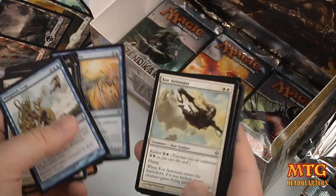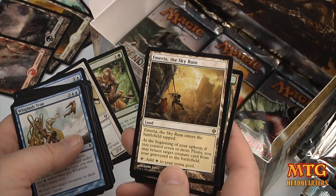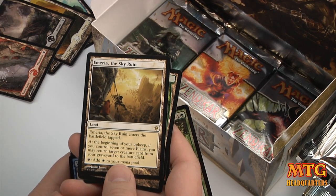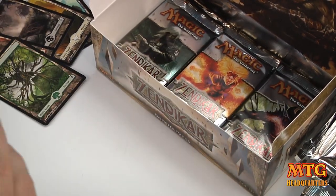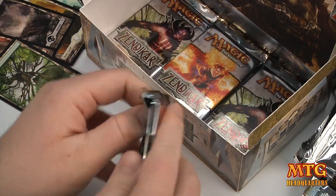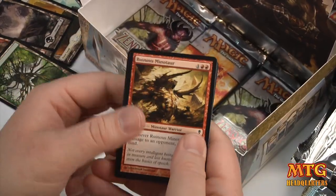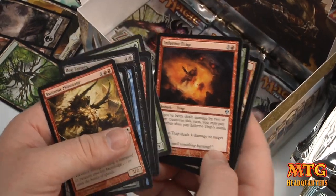Aether Figment. Core Aeronaut. Frontier Guide. And Emeria, the Sky Ruin. At the beginning of your upkeep, if you control 7 or more Plains, you may return a creature card from your graveyard to the battlefield. You're not going to do a lot until turn 8, but it's not bad. Maybe you play that mono-white to make sure you get your Plains out. My phone just went off — I need to turn the sound off. Inferno Trap.